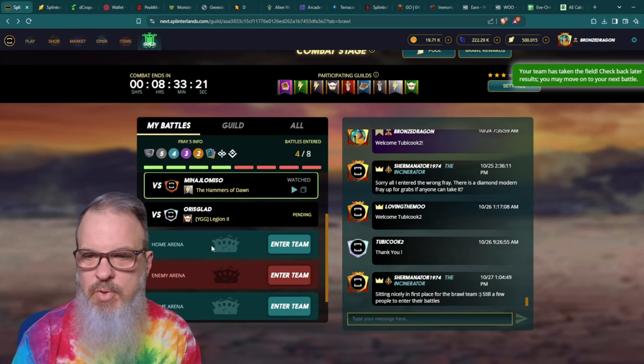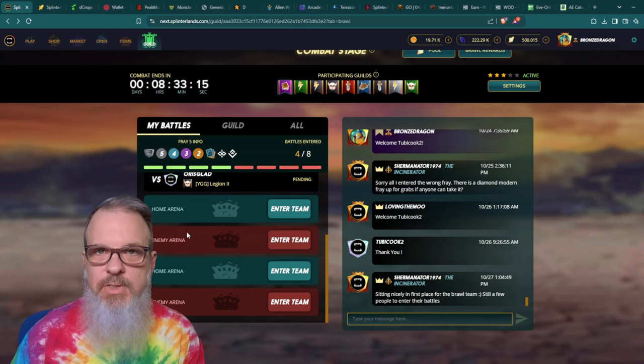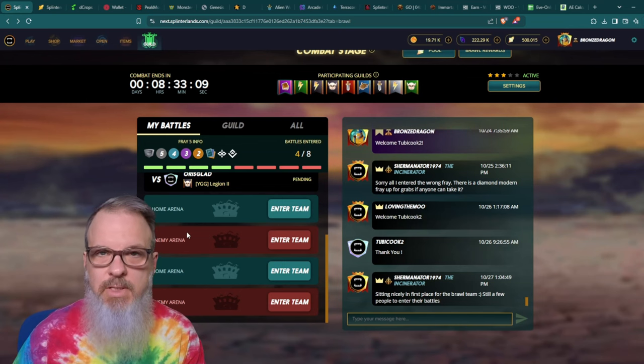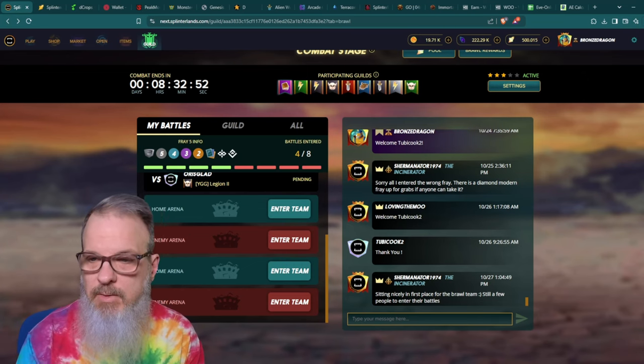That's an example of a person who hadn't put in their match yet, so I have to wait. One of the values of actually going through and putting all your matches in on a weekly basis is you get your SPS, your merits, and your points for the guild — but sometimes you also get an automatic win because the person you're up against forgets to put in their match. I've done four and I have four left.